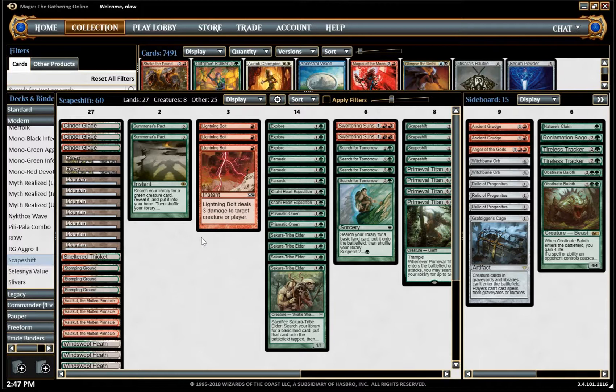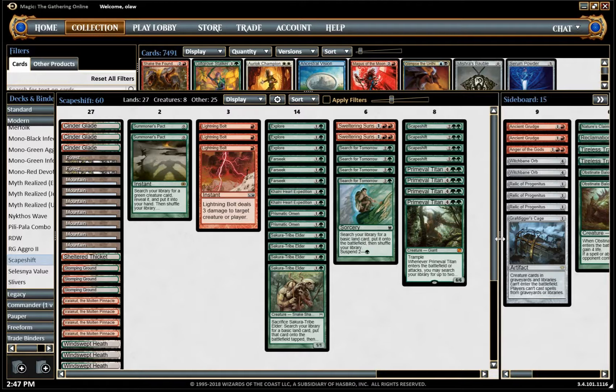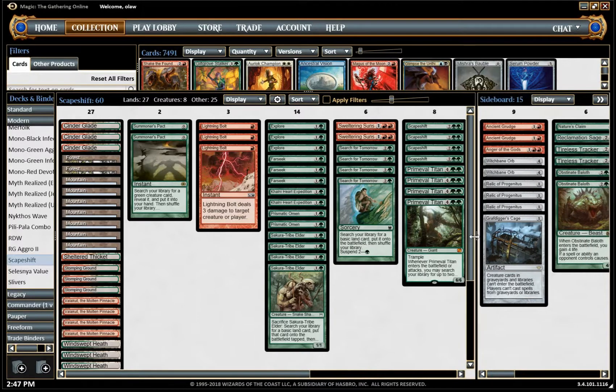Our combo is pretty solid — our opponent doesn't seem to be high on counter magic. He might be able to bring some in from the sideboard, but generally we were in a pretty good position against his deck because without counter magic they can't do a lot against our combo. So relatively happy with our sideboard options. Taking out Lightning Bolts and probably Prismatic Omens. I think leaving in Sweltering Suns — Jeskai decks often run Geists and Traft, so having a way of killing those seems useful. We don't need Anger of the Gods for that since we're bringing in more creatures to trade or block favourably. Let's move on to game two.